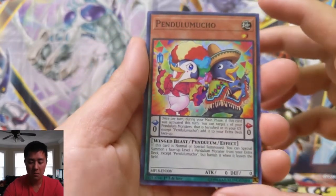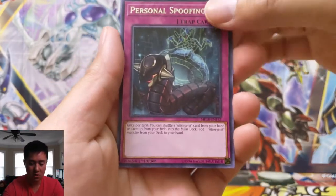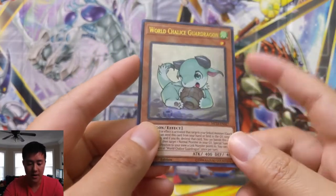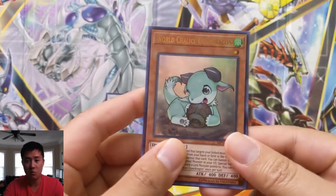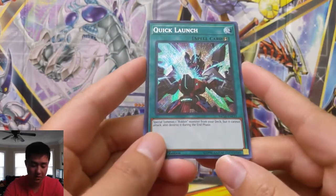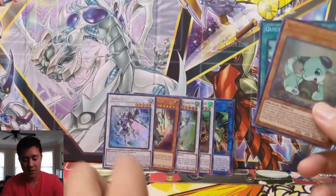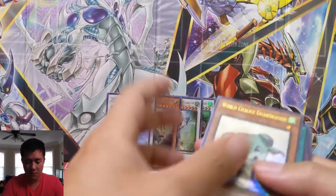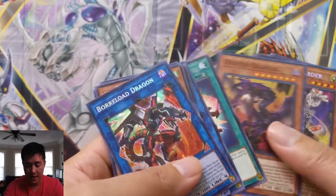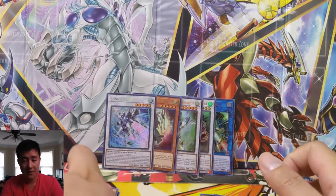For our last pack we have Smile Universe, Hackworm — interesting level one pendulum monster. People say pendulums are still somewhat relevant but I feel like I never see them. World Chalice Guard Dragon — anytime there's a one-star it's actually pretty useful. Then for our last secret we have Quick Launch — not the one we were looking for, but it does special summon one Rocket monster from your deck, though it cannot attack and you have to destroy it during the end phase, so you'd have to sink it into a link or something to make it useful. Good hits overall: World Chalice Guard Dragon, Quick Launch, Borlode Dragon as our biggest hit, and Inspector Border.